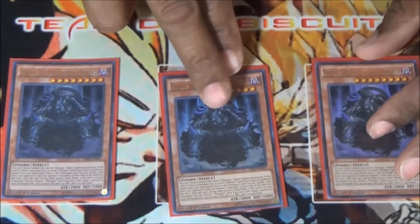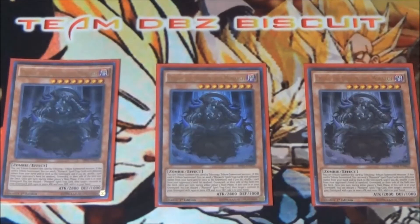We're running three of the Underworld Monarch. This guy lets you spin back an unnecessary card to keep throwing your opponent off their game. The main thing you want to do is make sure you get your trap in the graveyard in order to get your Prime Monarch and your Escalation of the Monarchs into the graveyard so you can get your plays going and also throw your opponent back.